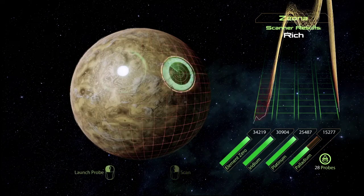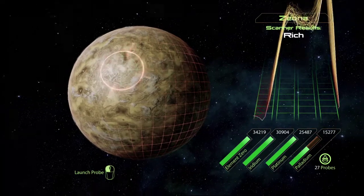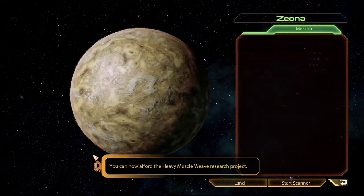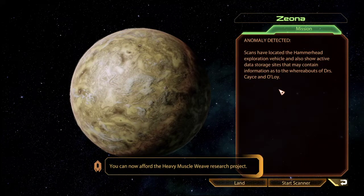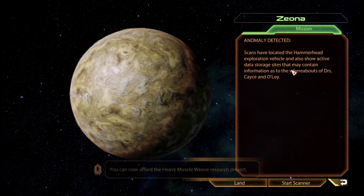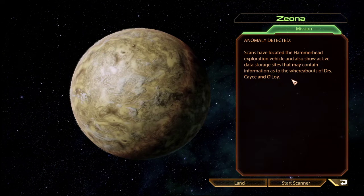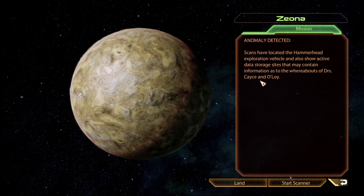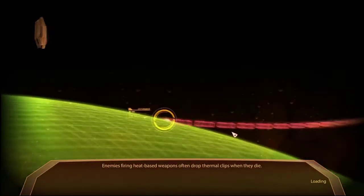You have to rotate this — oh, push up against the edge. Scans have located the Hammerhead exploration vehicle and show active data storage sites that may contain information as to the whereabouts of Dr. Case.